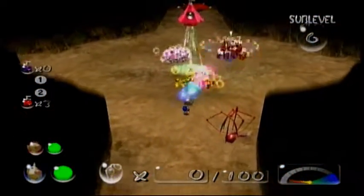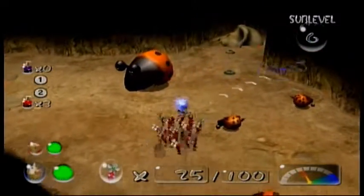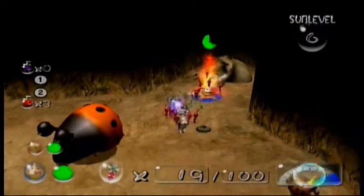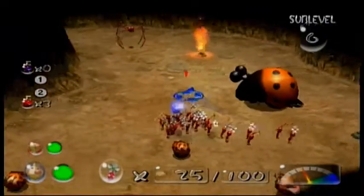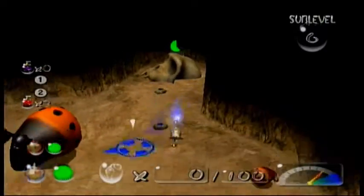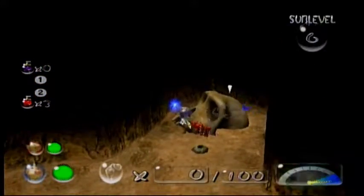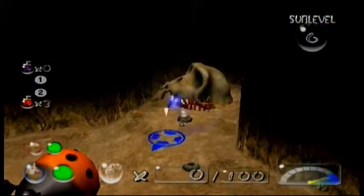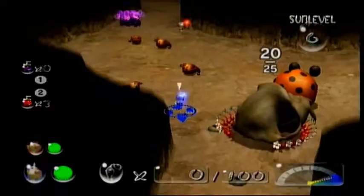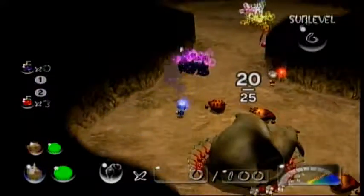Leave our purple Pikmin here, then take our red Pikmin and destroy these fire geysers. Go around here and make sure there are no bombs — okay, there was a bomb there. Now we're gonna have these Pikmin dig it up. Yay skulls! This is exactly what we need in our kids games — monkey skulls. That was the one thing that was preventing Zelda from being the greatest game ever: there are no realistic monkey skulls.